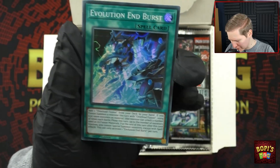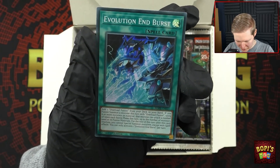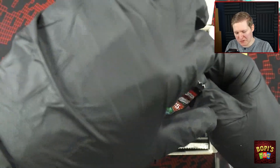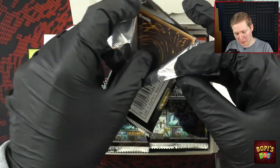We were missing the holo but here we go — Evolution and Burst, and Overload Fusion again. I'm mainly just here for the Paradox part of the support; I love nostalgia. Yu-Gi-Oh! loves nostalgia too, which is why I keep buying their products.